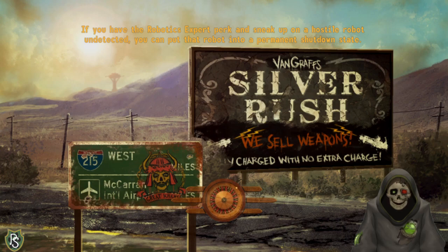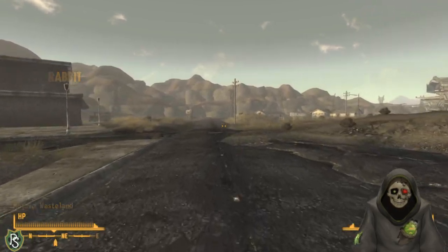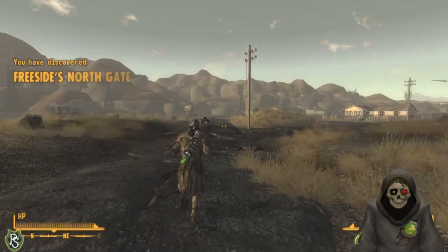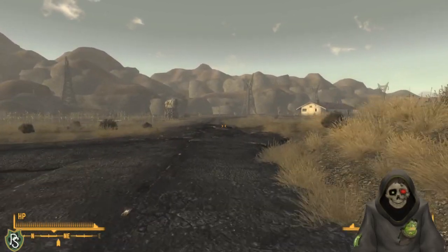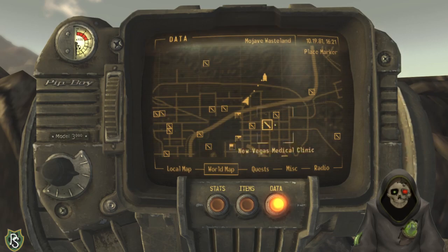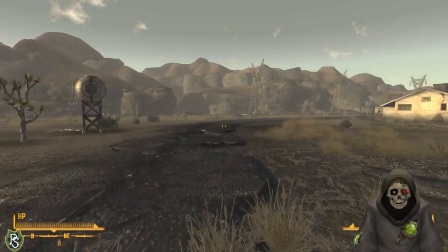Apparently I just completed a quest called White Rabbit just by walking away - I don't even know what that is. I don't remember that quest at all. Looking at my character on the map - we're actually pretty close to the destination. I thought I'd have to go further toward the Boomers area, but that's alright.